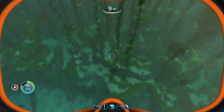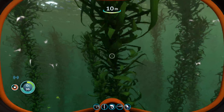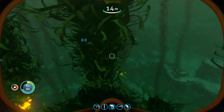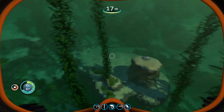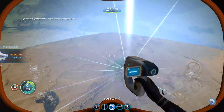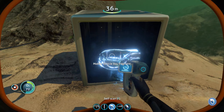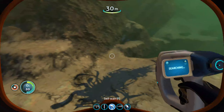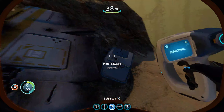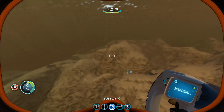Alright, I guess we're in another Creepvine forest area. Not seeing too much down here. A cyclops bridge fragment? What is — is that a cyclops? Well, I mean, I have a mobile vehicle bay, but titanium wouldn't hurt — a cyclops sounds epic! Got some metal salvage down here. I thought it was going to be cooler than just regular metal salvage, but I guess not. A lot of metal salvage over here.